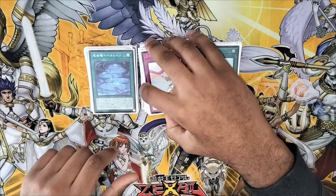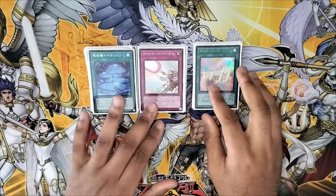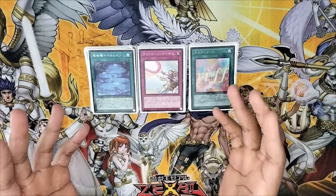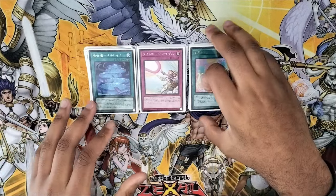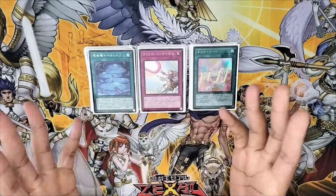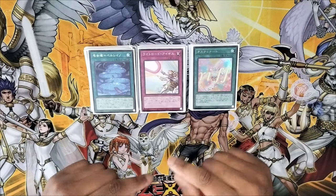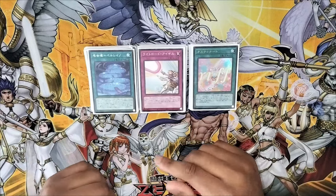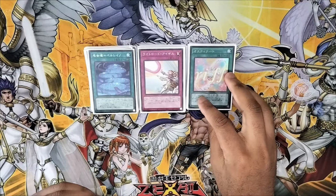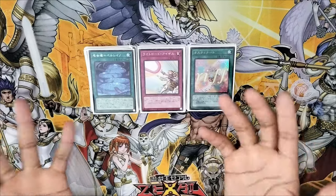No hand traps in the main deck. This is a TCG version because the TCG and OCG banlists are quite different — Lightsworn have access to Curious in the OCG, and they also have Grass and Snow, so the deck list looks completely different. In the TCG, hand traps go in the side deck. Trying to main hand traps is a recipe for disaster because the deck is really inconsistent — you'd rather use your engine to play into boards or break boards. If you go first, you can typically play through one or two hand traps and end on multiple disruptions.